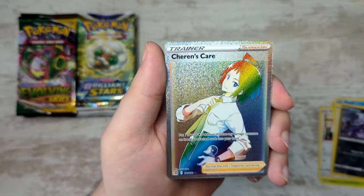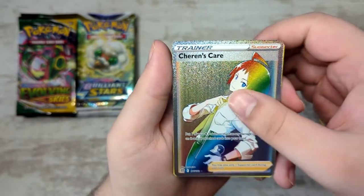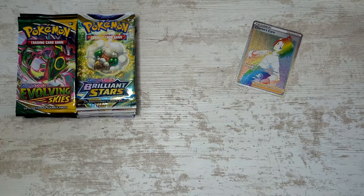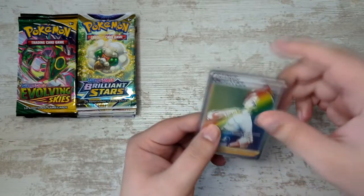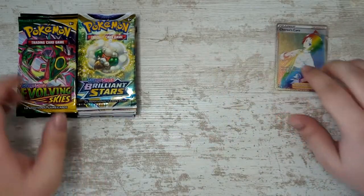Oh holy moly! Okay, so right off the bat we get a rainbow trainer and it's Charon - one of my favourites. Very nice. Brilliant Stars just immediately, a pull. Which is nice. I'm unprepared, I don't even have sleeves ready. Let's get you sleeved up. That's really really nice. Let's see what Evolving Skies can give us.